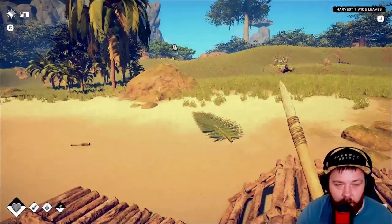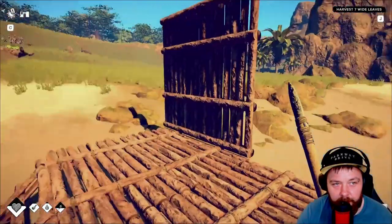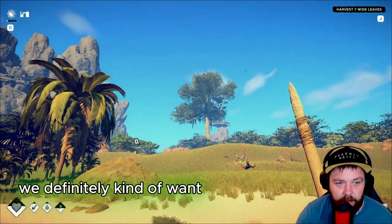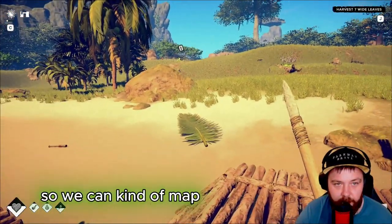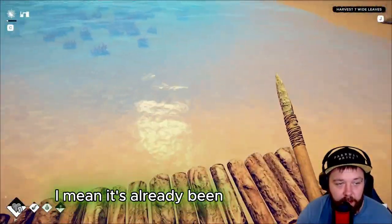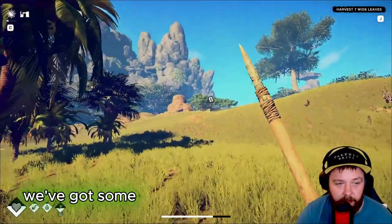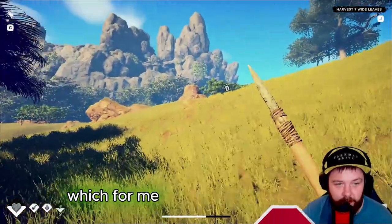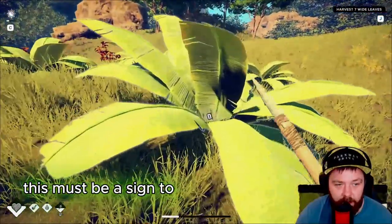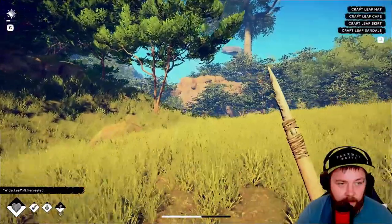Have we just found our new starting location? I think we should do Ponzo Leon proud and continue his little build here - so I think we should now call this home. We definitely want to explore that tree over there so we can map up this area. We've got some wide leaves over here as well - I think that's a sign to continue our build here. Let's go ahead and harvest some of these leaves.